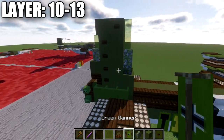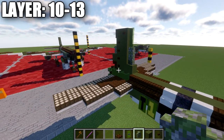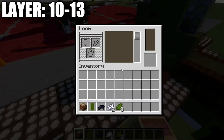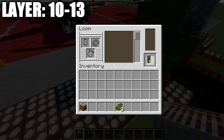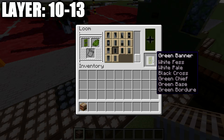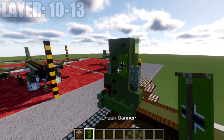One thing to cover is how to make the banner on the side of the vertical stabilizer. You'll need a green banner, black dye, two white dye, and three green dye. In the loom, place the green banner with white dye and create a horizontal center line, then a vertical center line. Then add a black cross over it. Then add a green line across the top, a line across the bottom, and a green border all the way around to create the final design. Place the banner on both sides of the green terracotta block and it's complete.